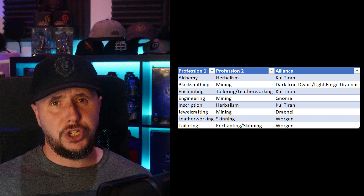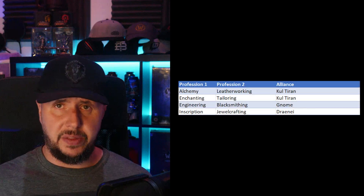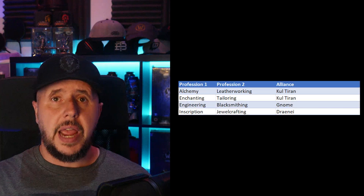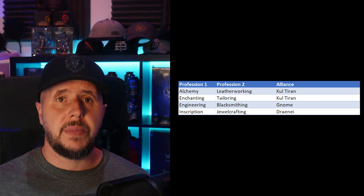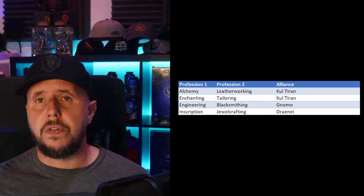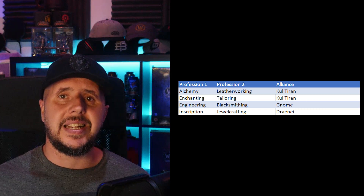For the Alliance light version I'd recommend: alchemy and leatherworking on a Kul Tiran; enchanting and tailoring on a Kul Tiran; engineering and blacksmithing on a Gnome; and inscription and jewelcrafting on a Draenei. Each of these setups will allow you to cover all professions and compete in taking a slice of the pie when the expansion launches. Make sure you've taken the week off for the launch and power through each character for a few levels before moving to another to maximise the professions.